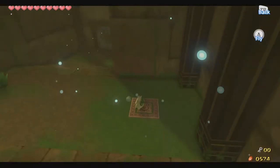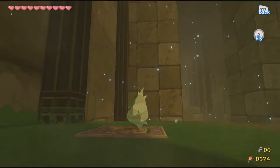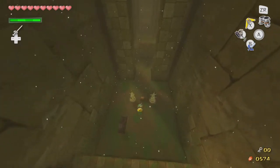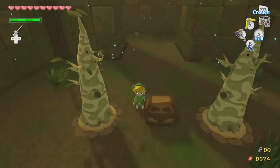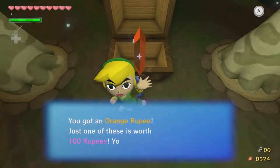Whee! Jump on the switch. And even though he doesn't really look like he would be, apparently he's heavy enough to make those disappear. Let's take our iron boots off — whee! I want to come down here and get this treasure chest. Look at this — these trees even have little happy faces on them. You got orange rupees, 100 rupees!